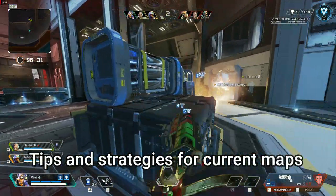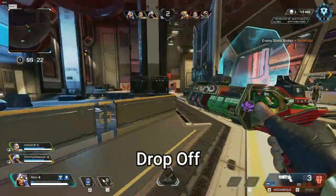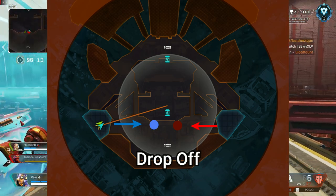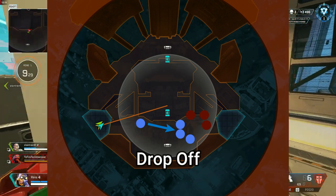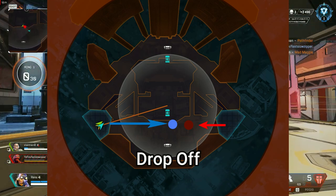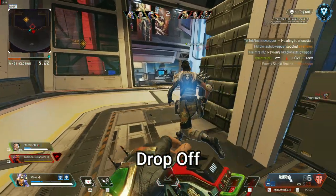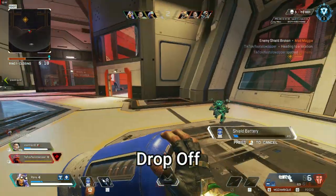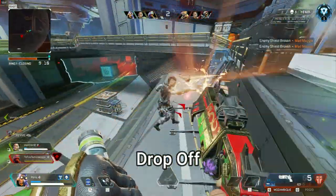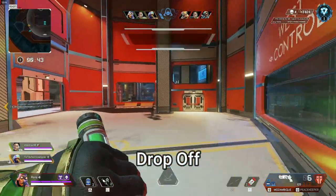Let's move on to some tips for each specific arenas map currently in rotation. Starting with Dropoff — best composition here is Pathfinder, Maggie and Octane or Seer. The main goal on Dropoff is to take the center of the room, which usually plays out in a close-range fight or forces the other team back to spawn with a major disadvantage. With Pathfinder you can get there quickest and take immediate control. If you don't have a Path you can instantly throw your Maggie ult to get there quickly with your team and maybe even stun someone. With Octane you can go to the far door and use the Thermite on the closed door before Maggie comes in with her ball. Best weapons here are the Mozambique, Peacekeeper, Volt, CAR, Devotion, Havoc and Wingman. Gibby can also work well if you get pushed back to spawn — his bubble is basically the only way to safely rotate back to center.